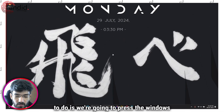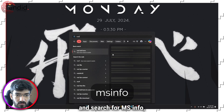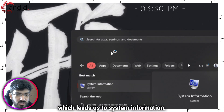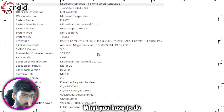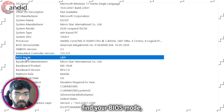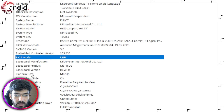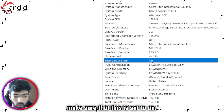The first thing we're going to do is press the Windows key and search for msinfo, which leads us to System Information — go ahead and click that. This will open up, and what you have to do is find your BIOS mode and make sure that it's set to UEFI, then look for secure boot state and make sure that it's set to On.